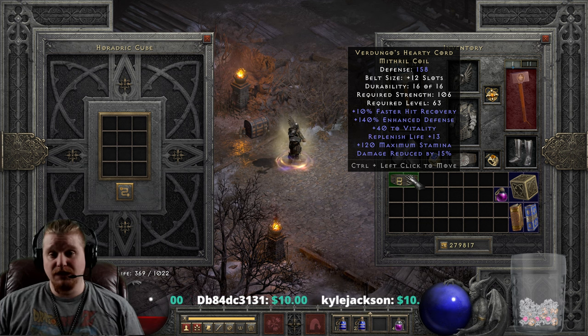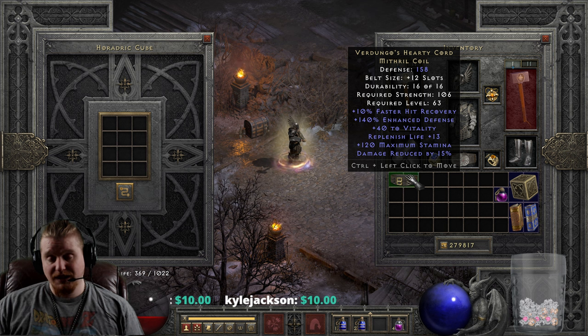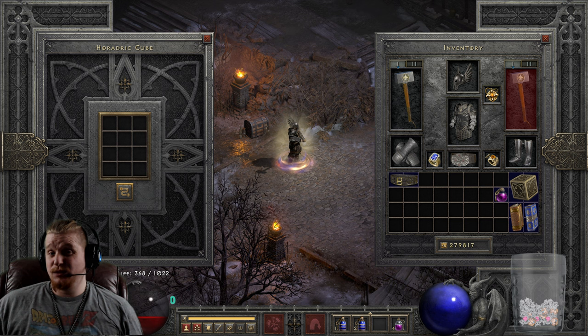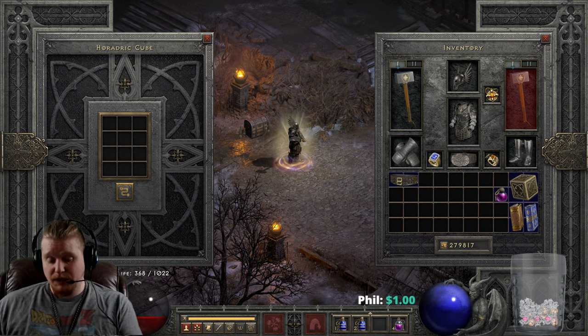On a Sorceress specifically, when you're teleporting around and you accidentally teleport into the middle of a pack of monsters, having a little bit of physical damage reduction is a pretty good thing, trust me. There's really not a lot to show off with this belt — it's just a really amazing belt. What we need to do next is go take a look and see where we can find the belt.